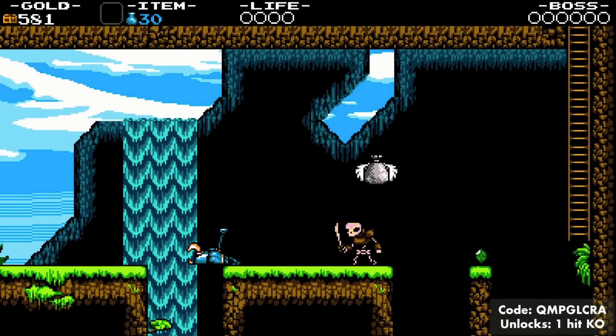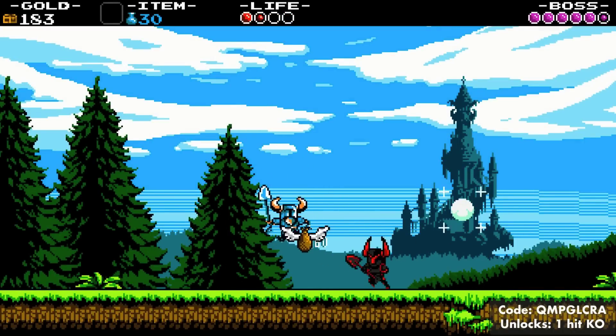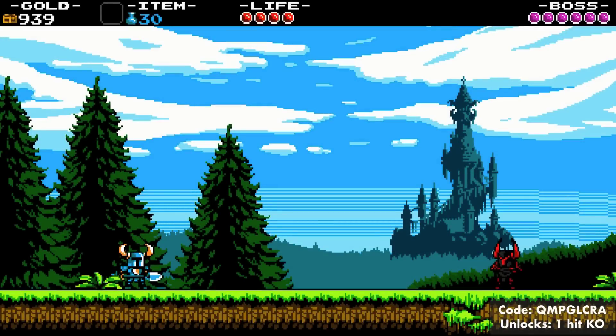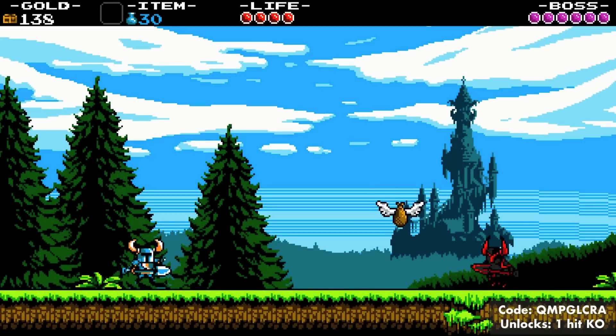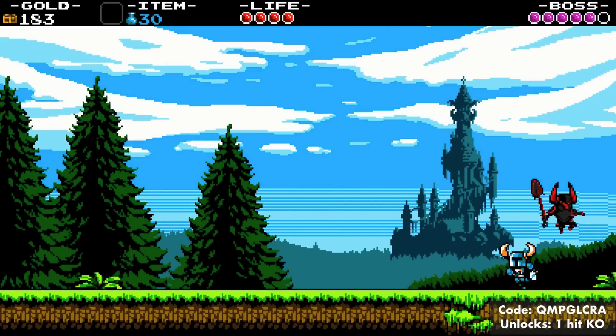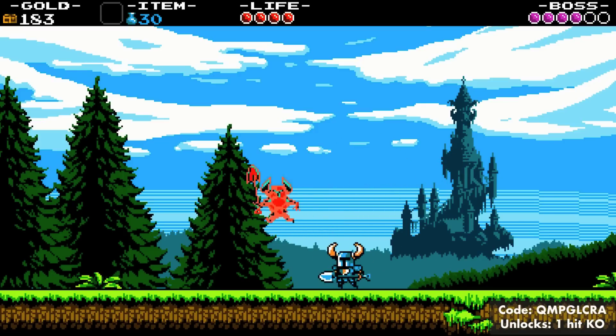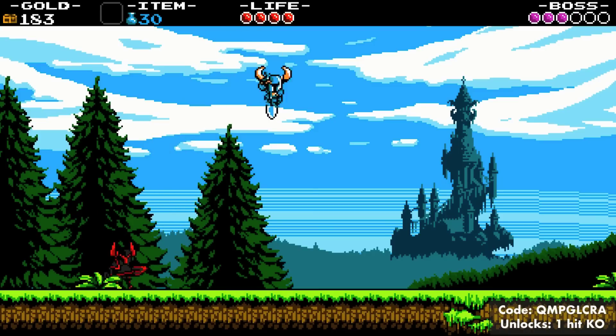The one-hit KO cheat comes in at number 8. If you've completed Shovel Knight and its slightly more difficult new game plus mode and still felt it needs to be more challenging, this cheat is for you — anything can now kill you in one hit. I wanted to put this higher on the list originally, but it does make the game a little too difficult. This cheat really shines during boss fights, giving you that Dark Souls kind of vibe where you're forced to learn attack patterns and play strategically, resulting in some extremely tense encounters.